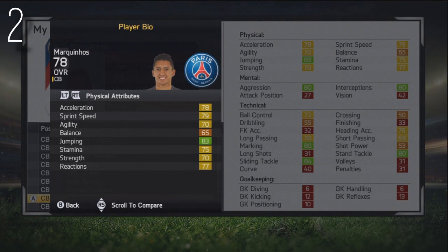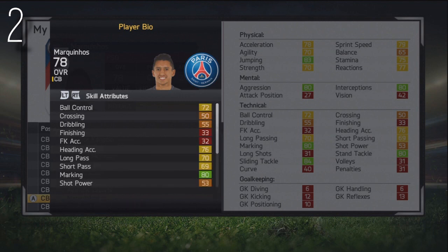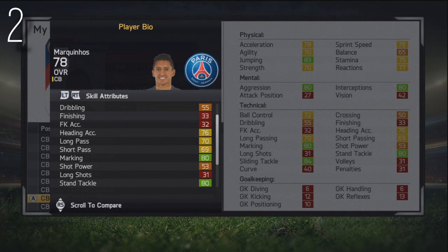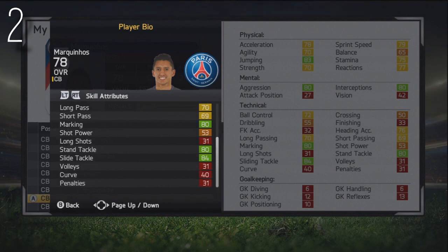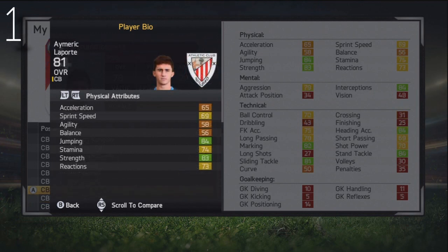At number 2, we've got Marquinhos, the centre-back from Paris Saint-Germain — yet another Brazilian playing in France. Really quite quick, decent marking — more than decent actually — very good sliding tackle, marking, stand tackling, interceptions, aggression and jumping as well. A pretty overall very balanced centre-back, almost a complete centre-back. 78 stats, 20 years of age, ridiculous potential — something like 86 or 87. The Brazilian playing for Paris Saint-Germain — awesome player.